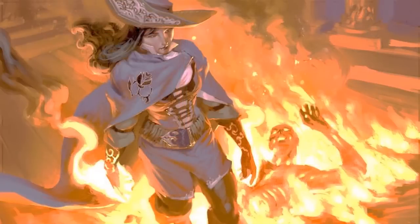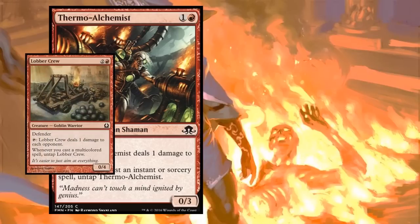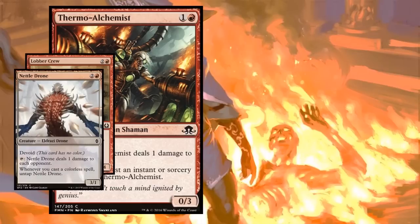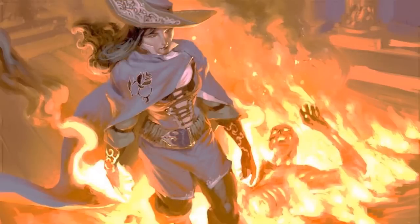For spell synergy, how about Thermo-Alchemist? It deals one damage to each opponent when you tap it, and spells cause it to untap. This could be a sort of instant-sorcery tribal deck where you keep triggering Thermo-Alchemist. Other creatures like Lobber Crew and Nettle Drone also tap to deal one damage to each opponent - Nettle Drone can untap with artifacts. But staying on the spells plan, Guttersnipe is excellent - when you cast spells, two damage to each opponent. Cast a simple spell and reap tons of mana in your second main phase.